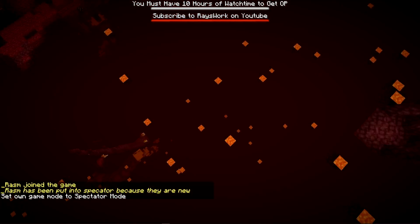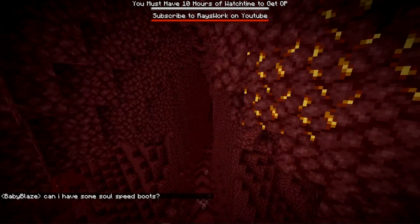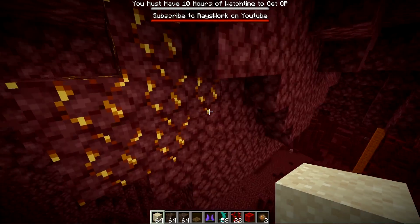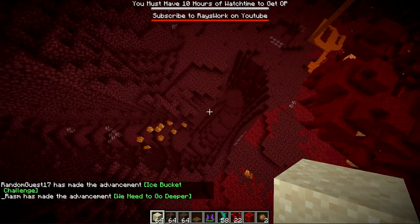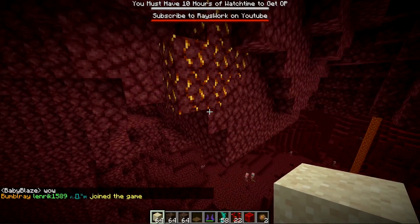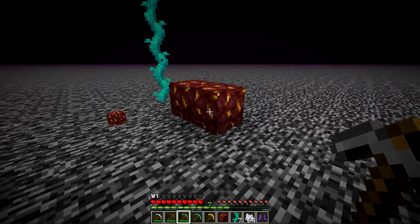You can find gold ore in the Nether between Y-level 10 all the way up to Y-level 128, similar to quartz. According to game code analysis, the veins go up to a maximum of 10 blocks, compared to quartz which can have packs of 14. It's also about 30% more rare than quartz, so you won't find it as abundantly, but it's definitely useful if you need gold.